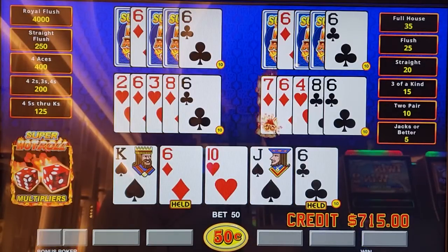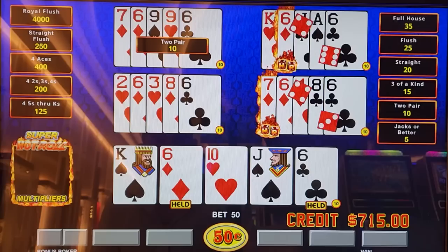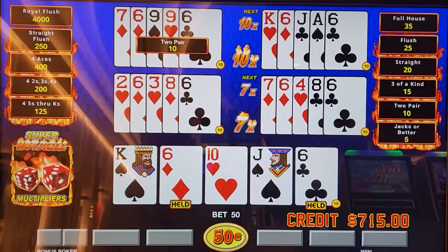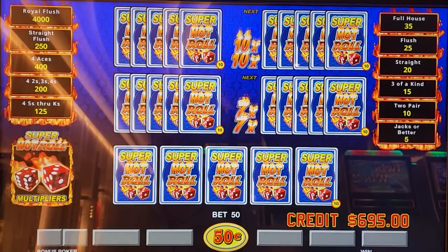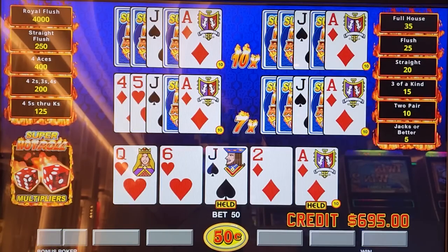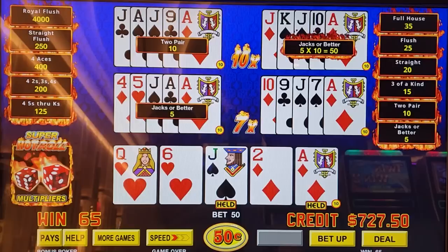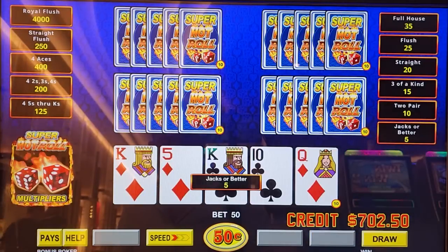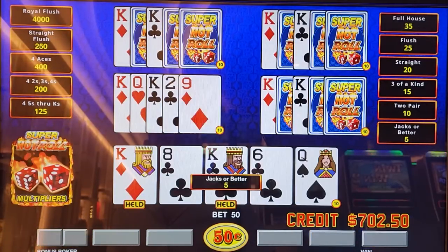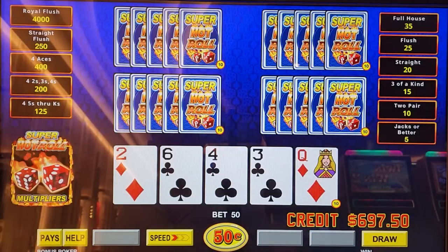That hurts my soul. We got two of them there and they're both losers. Don't tell me we're wasting 17-times multipliers. At least we got one of them there — that would have been pathetic. Can you just give us the multiplier with a winning hand?